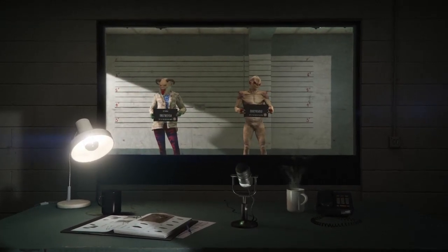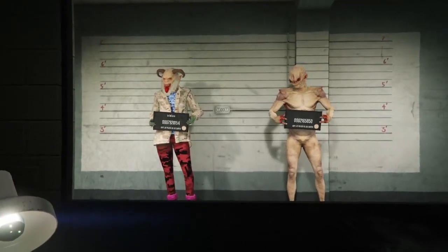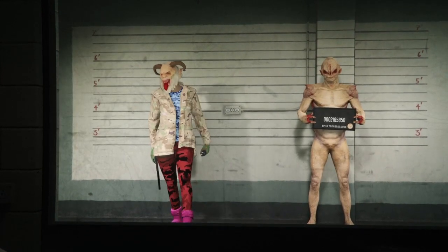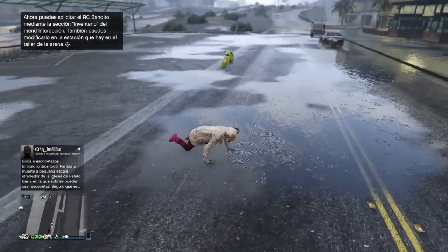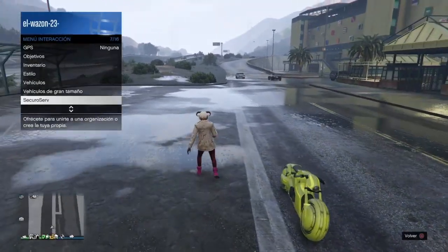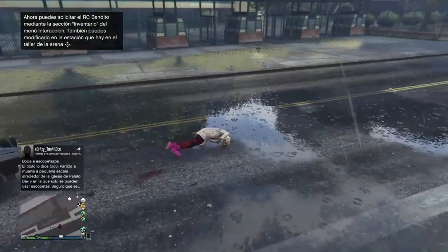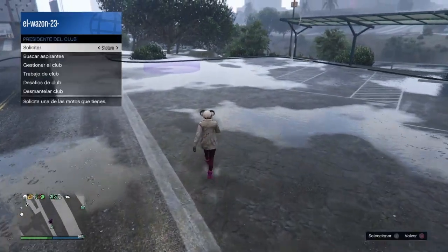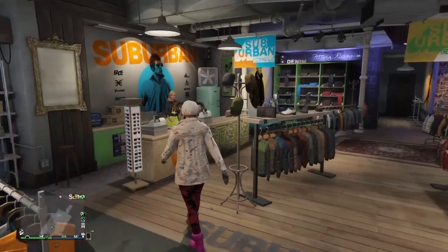Seleccionamos a nuestro personaje mujer ya que estén en esta pantalla, y esperamos a que los baje de la nube. Una vez que los ha bajado de la nube, aparecen con su personaje mujer. Ahora lo que van a hacer es irse a una tienda, cualquier tienda, la que más cerca tengan. No importa cuál.